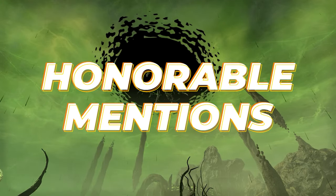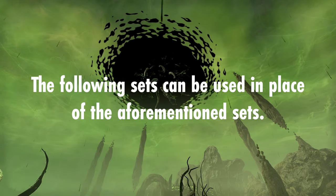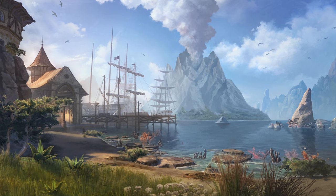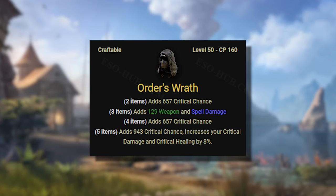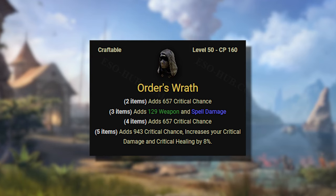To finish off the gear section, let's briefly talk about some honorable mentions. Order's Wrath is a really strong craftable set from the High Isle Zone, offering a ton of crit chance and crit damage — two essential and particularly difficult stats to come by in the early game — making it a go-to replacement for trial sets if you don't have access to them yet. This set can also be purchased from Guild Traders.